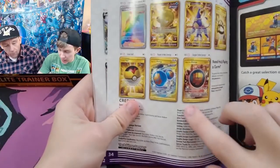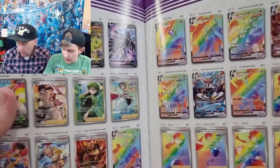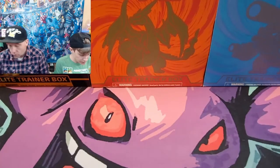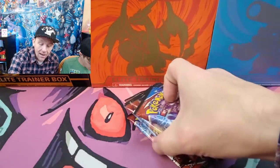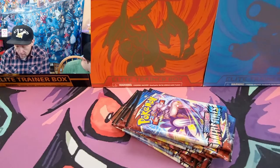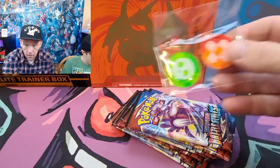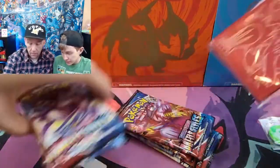There are a lot of secret rares. That Houndoom is one of the big chase cards of the set. We also have a lot of rainbow rares in this set, and the Tyranitar after the buffet is the major one of the set that we're looking for. This one comes with eight packs — not ten like Shining Fates and Hidden Fates. It does not have a promo card on the inside. It does come with the poison and the other one, the dividers as usual, the energies. That's pretty cool.